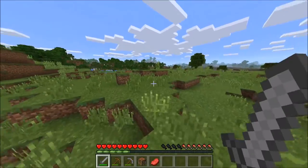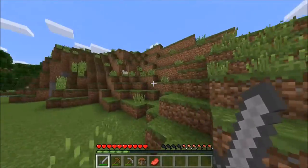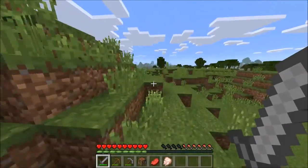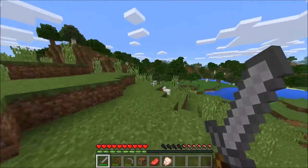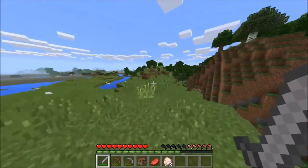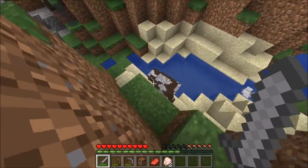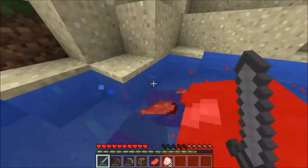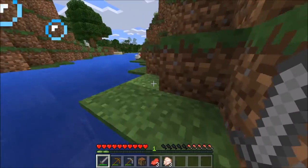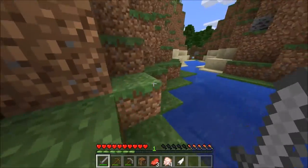Just looking for some animals I can kill and grab some food from. This chicken will give me food. I'm not going to concern myself too much with preserving the animals so I can breed them later, because all I have to do is walk a little ways and I'll find more. It's not like back in the days when we had finite worlds — little 256 by 256 worlds — where if you found two animals you could breed, you were lucky.